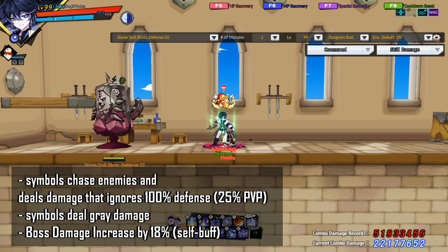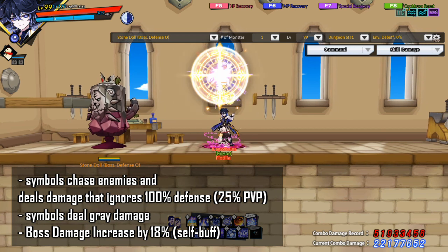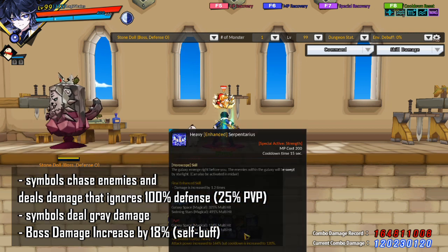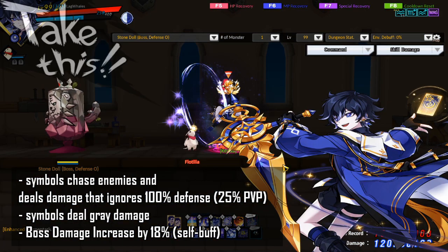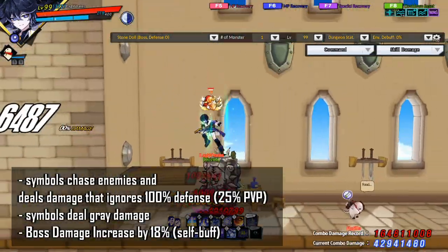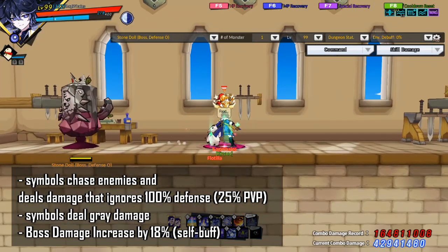To activate the Scorpio card, press the right arrow key. When the Scorpio card is activated, the Scorpio symbol will form upon successful attack with a horoscope skill. Scorpio symbols will chase enemies and deal damage, ignoring defense by 100% (25% for PvP). The Scorpio symbols deal gray damage. Using a horoscope skill, upon a successful hit, you can see these Scorpio balls going around attacking.